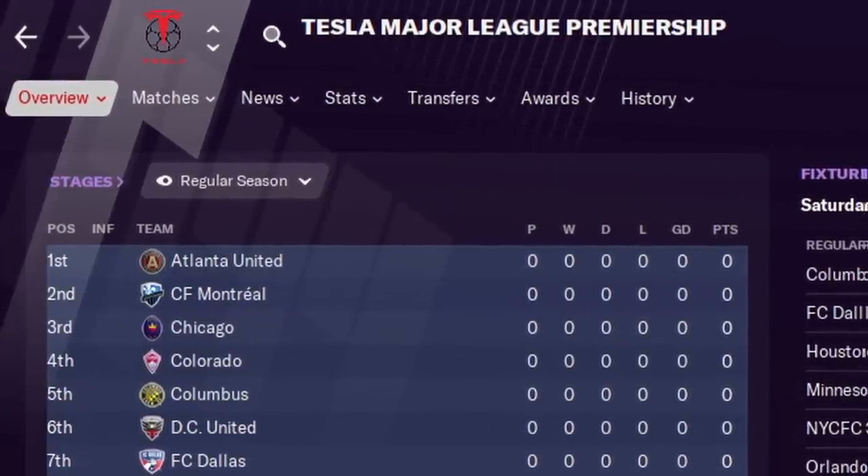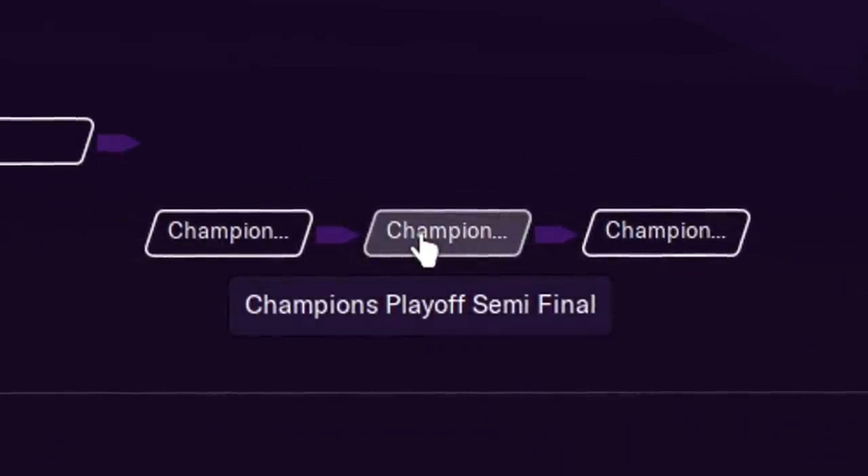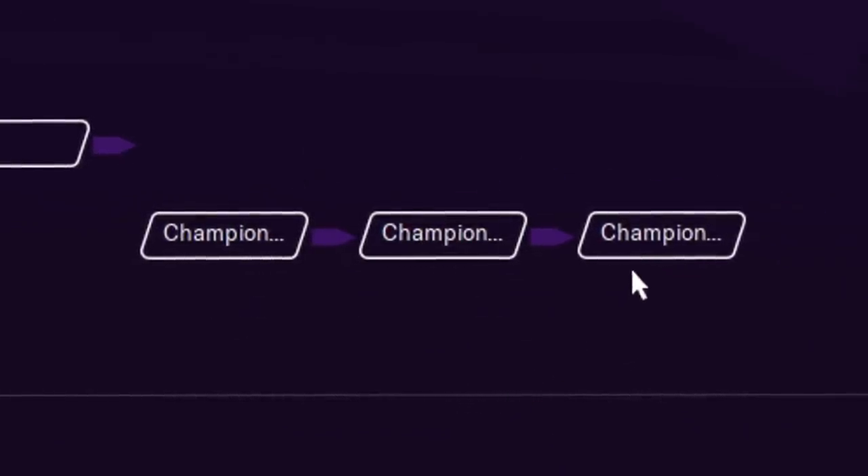Let's break down the entire pyramid. At the top you have the Tesla Major League Premiership — a 24-team league. You play every other team once, then it breaks in half: top 12 and bottom 12. In the top 12, if you finish in the top 8 you go into the playoffs seeded. Win your first round game and you reach the semifinals, which qualifies you for the Champions League and CONCACAF. Win the whole thing and congratulations, you've won the Tesla Major League Premiership.